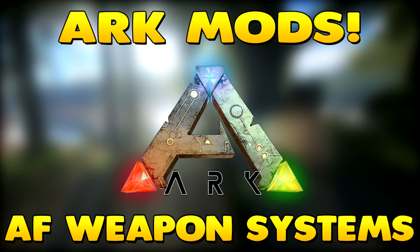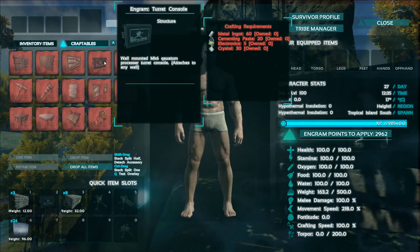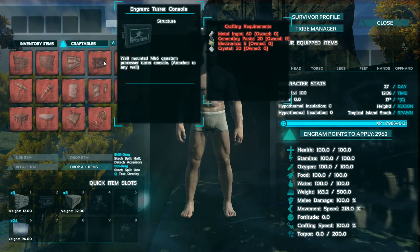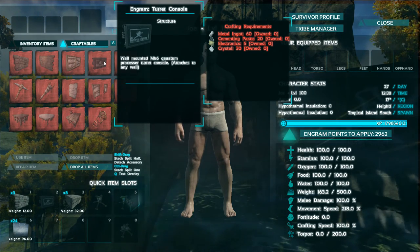First things first, once you've loaded into the mod, you must craft a turret console. This will unlock all of the turret's recipes. Without this console, you cannot craft any of the items or turrets that this mod offers.